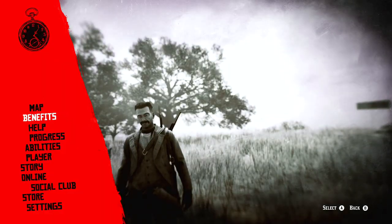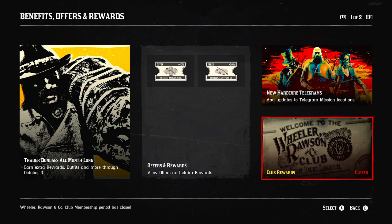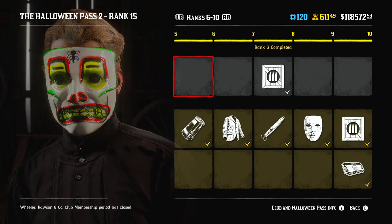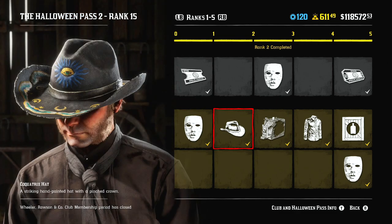Previously, when some Outlaw Pass or Quick Draw Club expired, it still stayed in the game. It was impossible to level it up and unlock rewards after it ended, but you still could find it in the benefits or progress section of the menu.